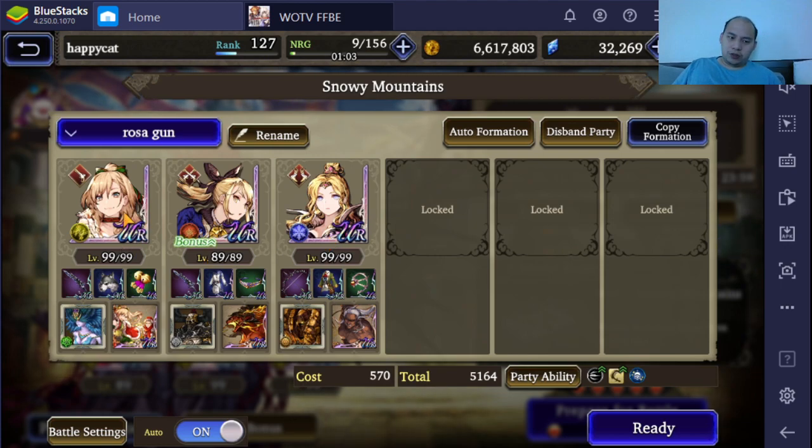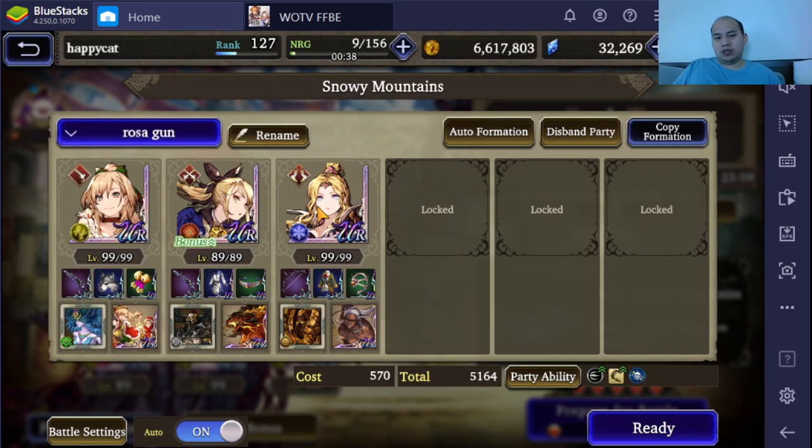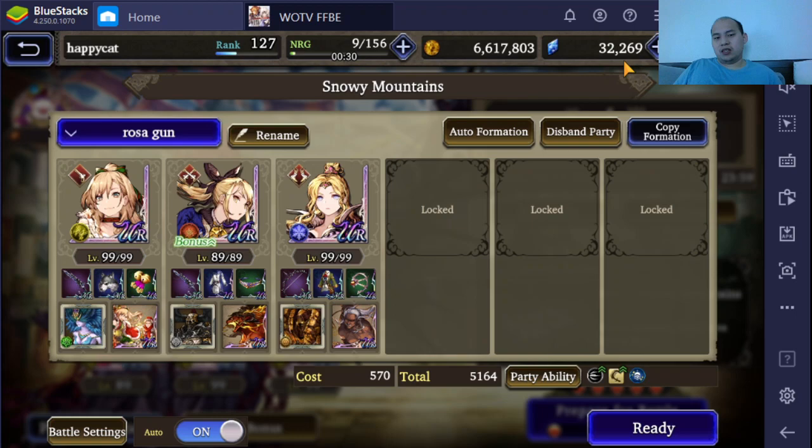Starting off, this is my Rosa Gunner team. This is the team I ran for the 'can't pick your opponent' challenge during Thwain week. I would not be able to run that right now because there's a 100% defense stance going around that hard counters this team, since it has no damage type other than gunner damage. You can technically enable holy for Rosa if you run into a 100 defense stance, but that seems more like a band-aid than a fix.